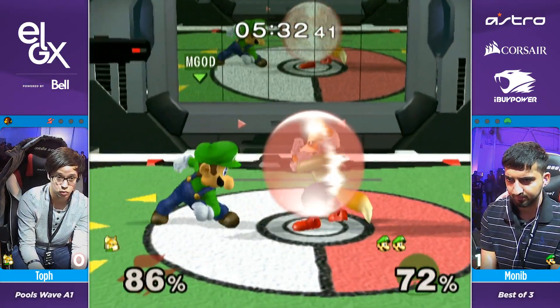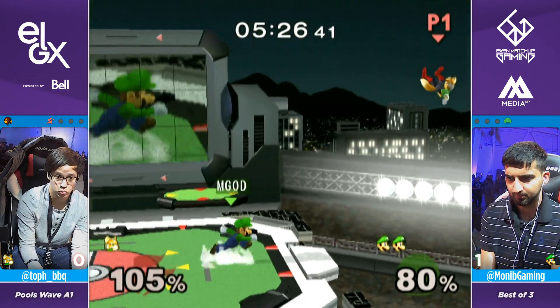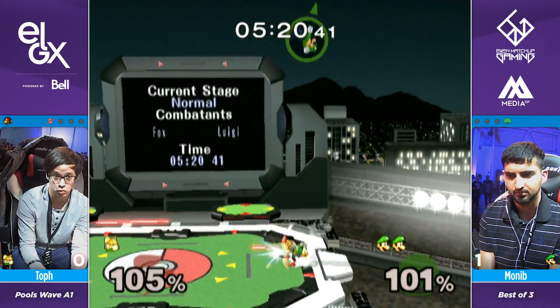Tried to get the jab reset once again — he probably tried to end it in style, honestly. Good DI by Toph but he's on his last leg, no shorting. Very risky. Nice recovery — not enough though.